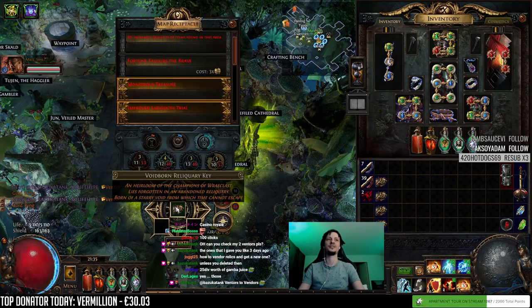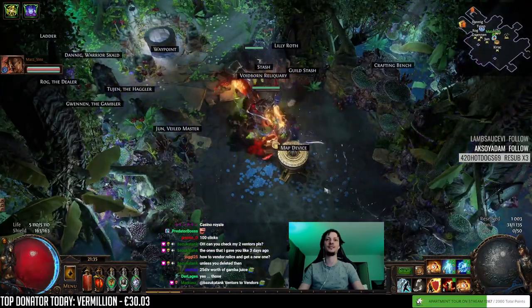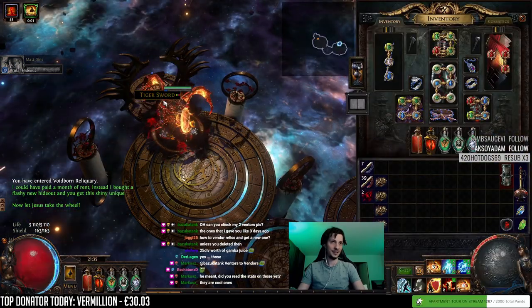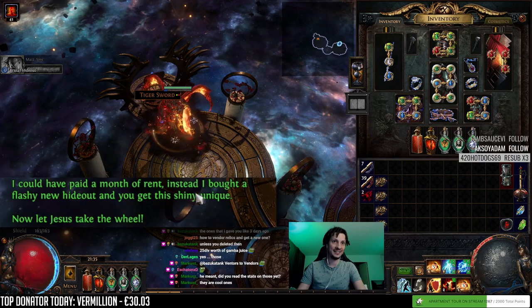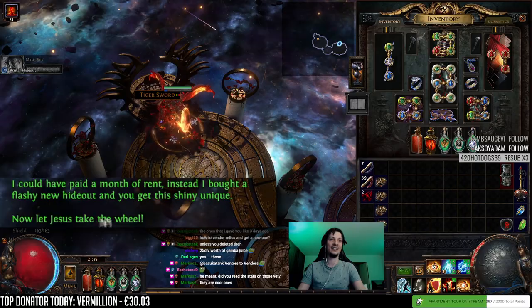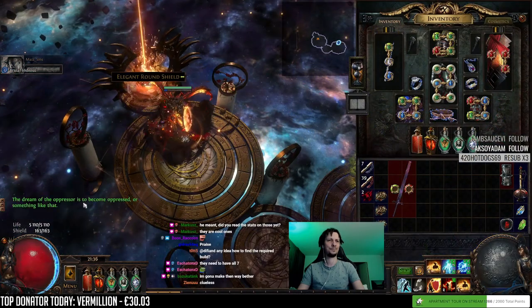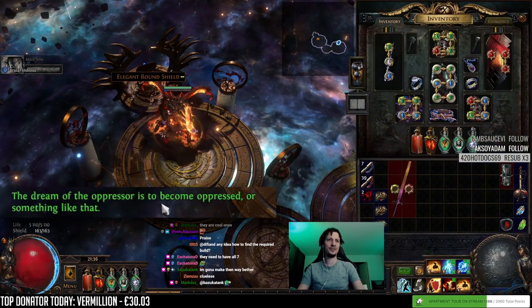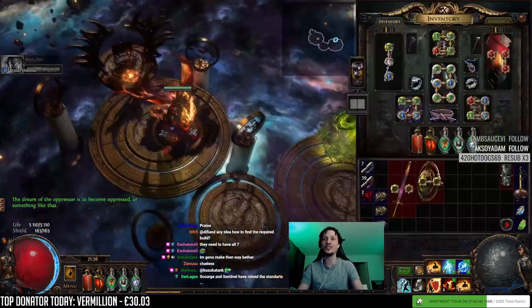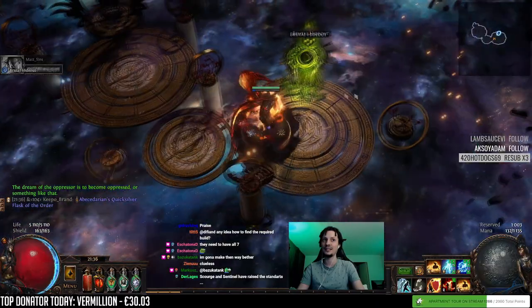Five more Relic Keys with a 10% stake. Maybe there is something good in here. Tiger sword. 'I could have paid a month of rent. Instead, I bought a flashy new hideout - and you get this shiny unique. Now let Jesus take the wheel.' Flicker strike sword - Terminus Est. 'The dream of the oppressor is to become oppressed.' How many people submitted Oppressors? It's golden though - that looks nice. That's our first golden one.